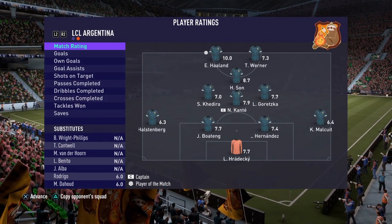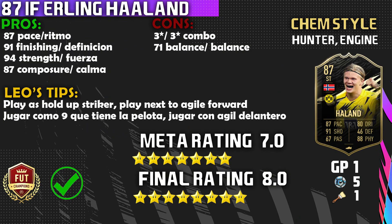So let's get straight on to the final thoughts on this Team of the Week 87 overall Erling Haaland. Not a lot of cards merit a one-game review, but Erling Haaland is the exception — what a fantastic card. In one game he managed to score that many goals and even get an assist. This guy's a special player, it is a special card, and if you got it in your red picks, packed him, or you're trying to get him, hopefully this video definitely helped you out.